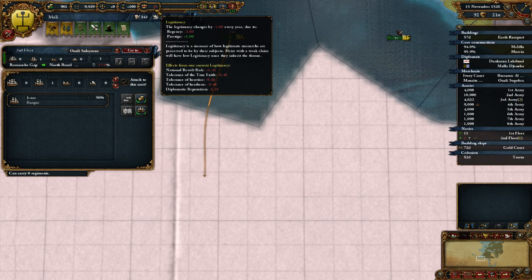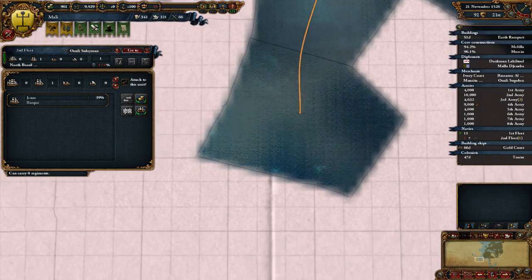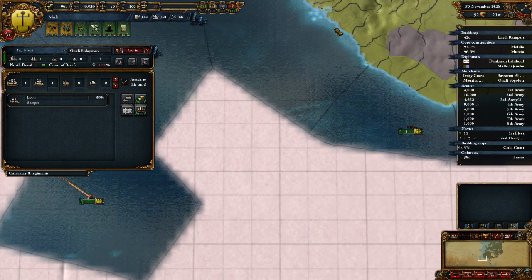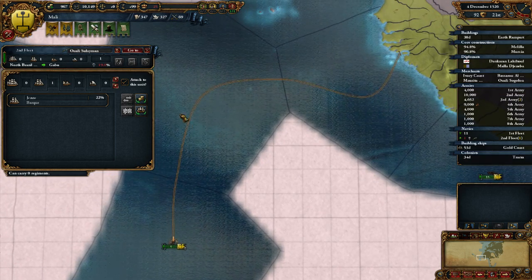I hope our legitimacy is going up. Hmm, no - it's going down because of the regency, which is kind of unfortunate. Can we go over here? We're actually returning home - we're actually returning home. Get home, friends!